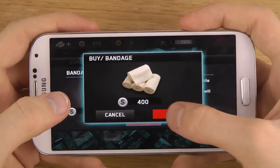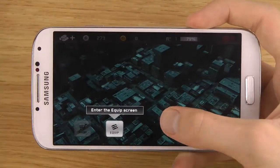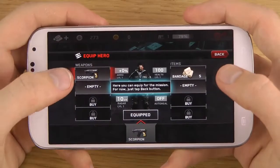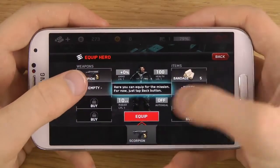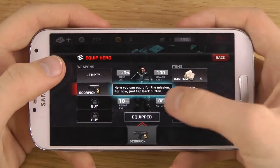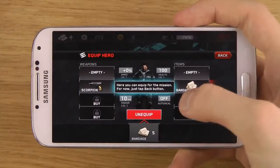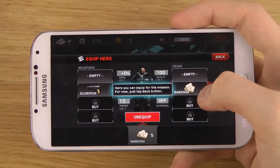In the beginning here you have a walkthrough tutorial. You can see that you do have your equipment here also, so you can upgrade stuff. Here you can equip for the mission.